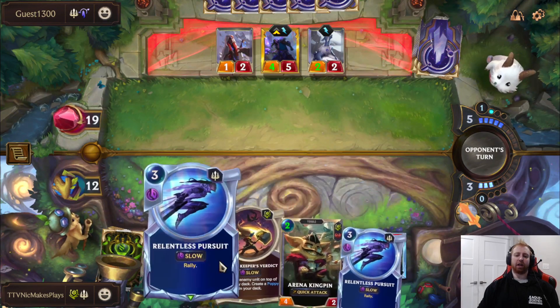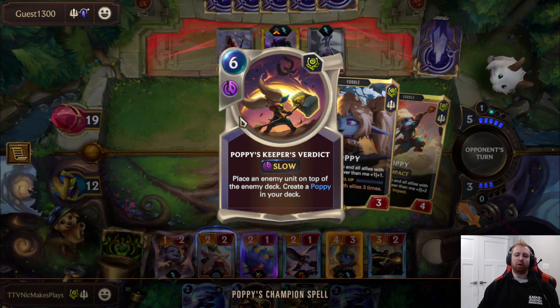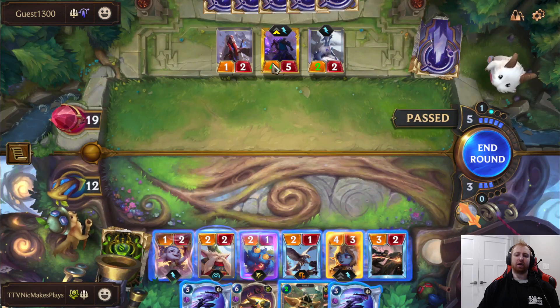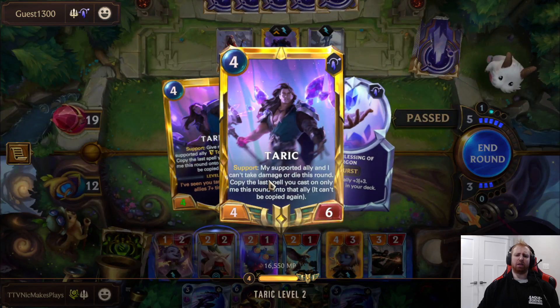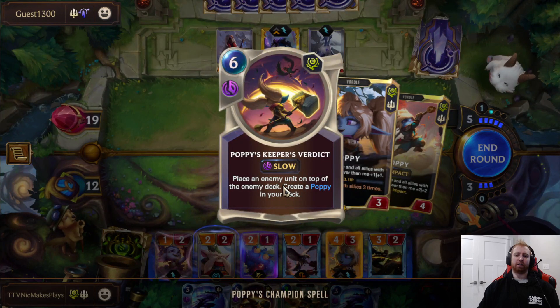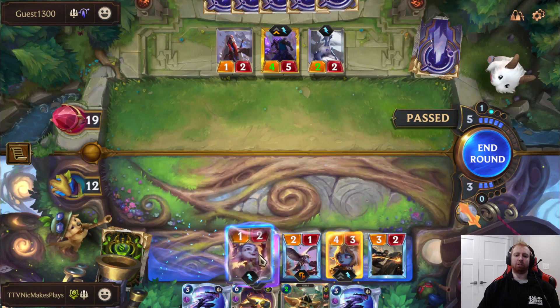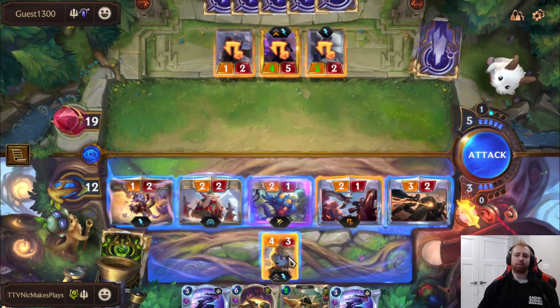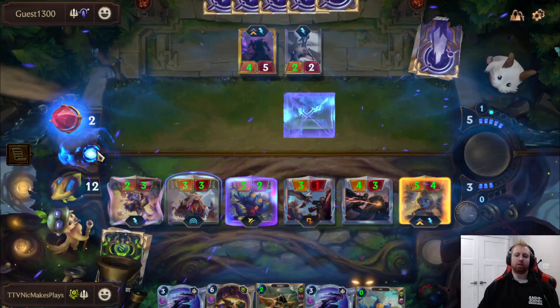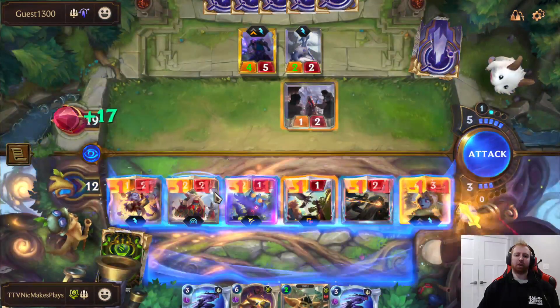I wouldn't main this, but as a champ spell it's the nicest to have answers to things like Taric. Let's say Taric's at level — I think he can't die or take damage when leveled. But this doesn't kill or deal damage — it puts him on top of the deck so it'll get around that. I'm going to play this here for a free kill because we want to use our Fleet Tracker as much as we can.